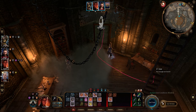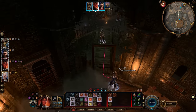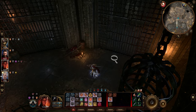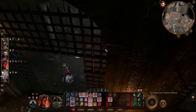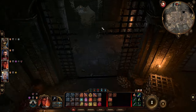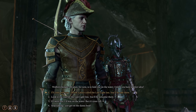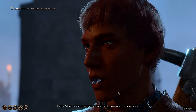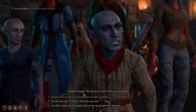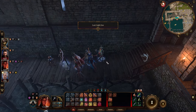Now just exit turn-based mode, get everybody back in the group, and start running away. Don't look back — just go to the boat. The Warden is not coming yet. Tell them you'll come along, go to the inn, and that's it. Now you might be thinking: is everybody in the tower going to be angry? I'll show you that, but you need to wait a brief moment.